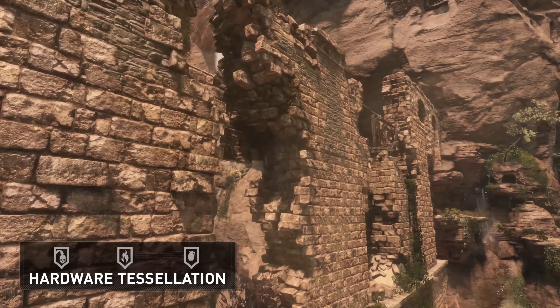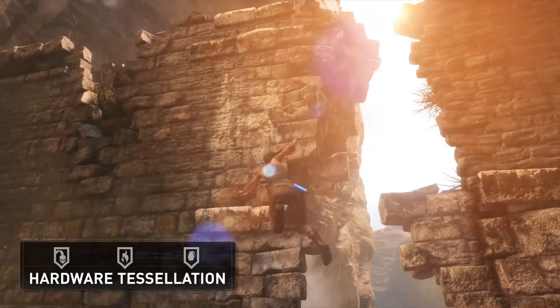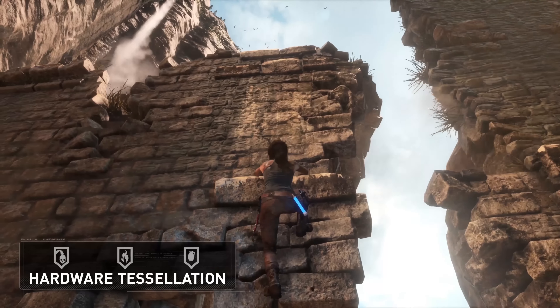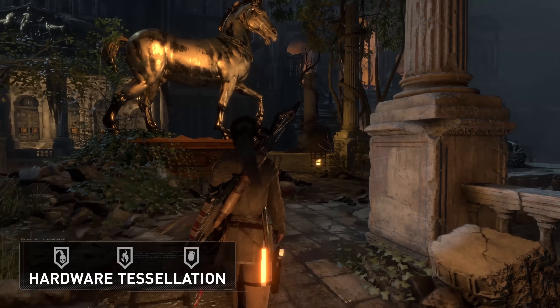Hardware tessellation greatly improves the detail of the rough surfaces of the ground, rocks, and bricks. Silhouettes and surface features are geometrically represented when viewed up close, making the surfaces feel even more tangible and realistic.